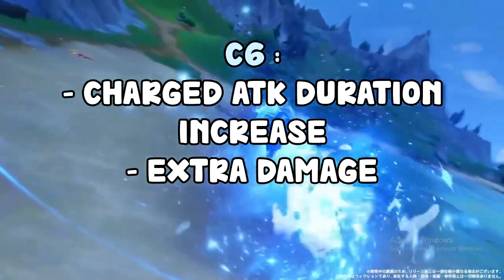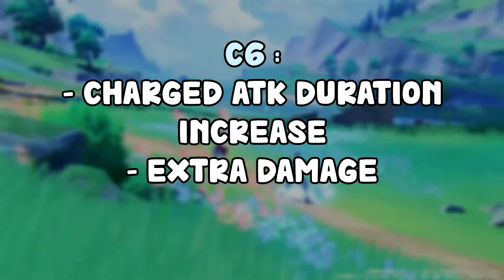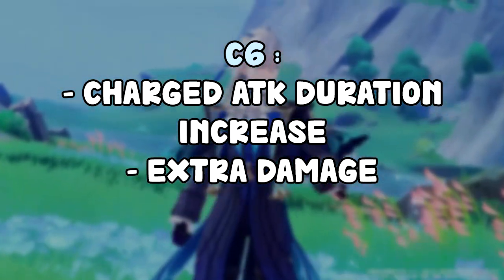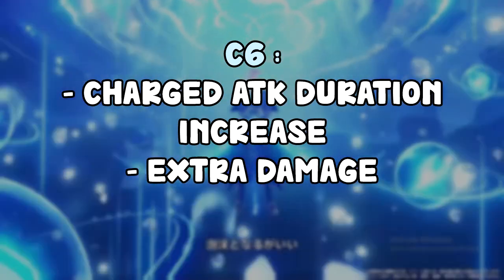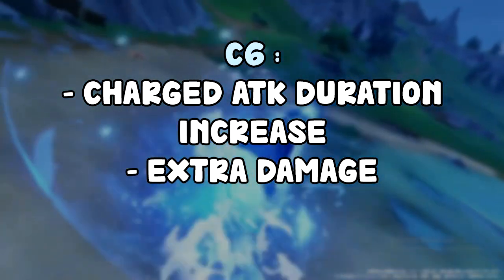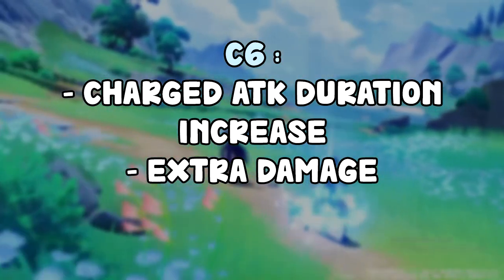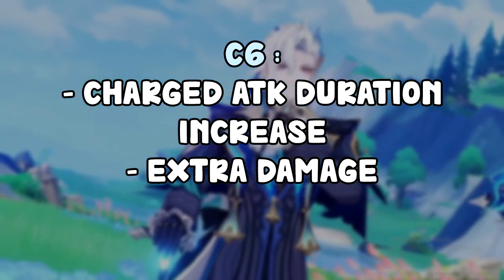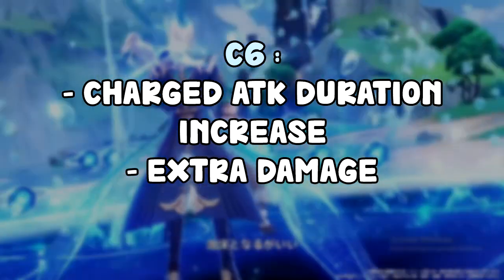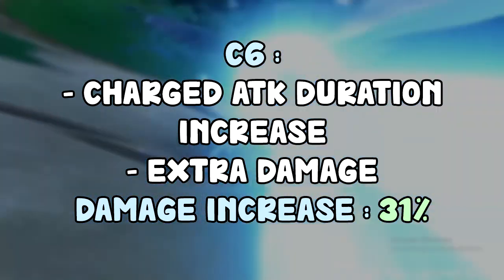Finally, C6 increases your charge attack duration by 1 second for each droplet you absorb, which is huge. It also gives some additional damage from currents. Increasing the charge attack duration allows you to do more hits, which means more damage. It also helps with energy a lot, since one charge attack duration will be long enough to get enough droplets without even needing your Elemental Burst. C6 is generally going to result in around a 31% damage increase — it's obviously his best constellation and it's definitely a good C6.